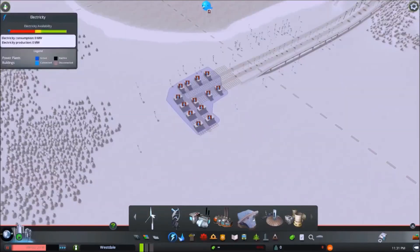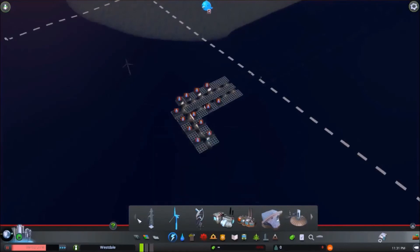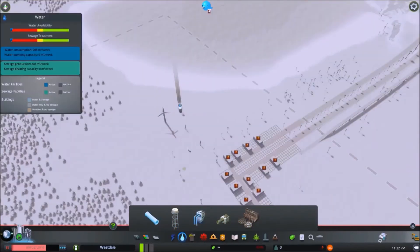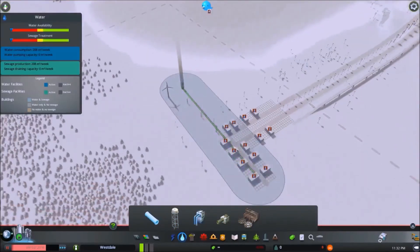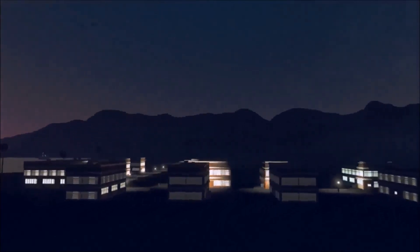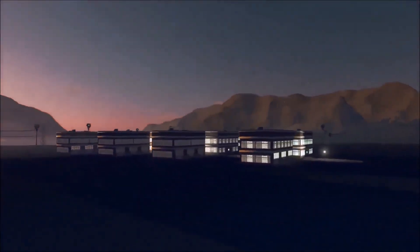That's kind of the gist of this thing. Wait - what are these lights even doing? There's no power to these buildings, so maybe the lights aren't actually on. Let's get some power going real quick and see if this changes anything. The lights did not come on because there was no power, and now it's dawn again - just missed out on seeing the night lights properly.